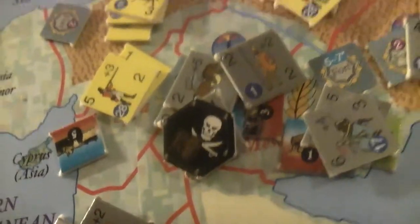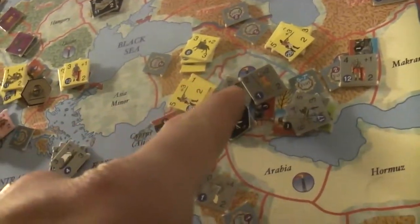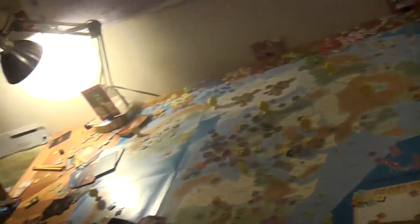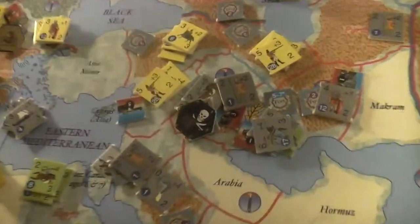It ended up two out of three — not bad for Cowboy. He played an Outflanked card here to win one battle. Blackbeard was enough to get it done in another, with some artistic die rolling, so to speak. But in the third battle, he got stomped by this gentleman in the cap.